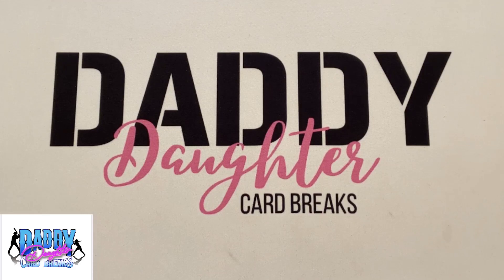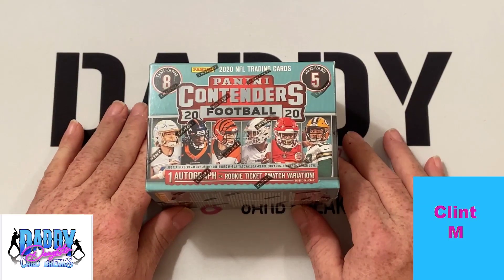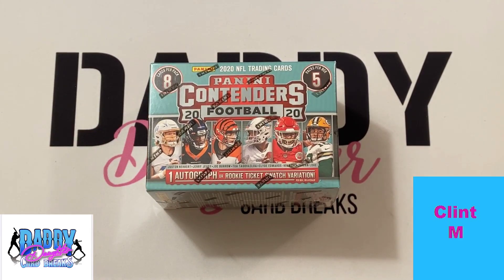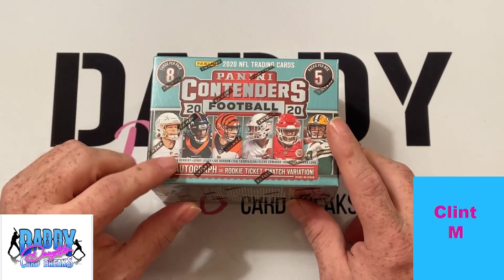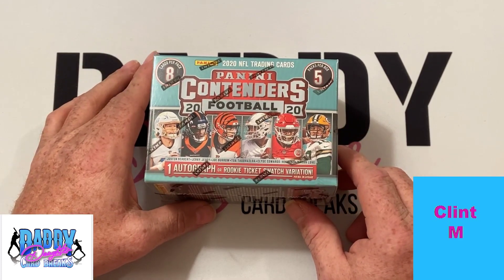So today's personal break is for Mr. Clint M. Clint went over to the website, DaddyDaughterCardBreaks.com, and he picked up this blaster box of 2020 Panini Contenders football. This box is going to have five packs with eight cards per pack. It's either going to have one autograph or one rookie ticket swatch variation card.